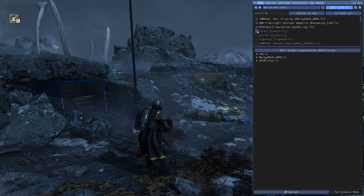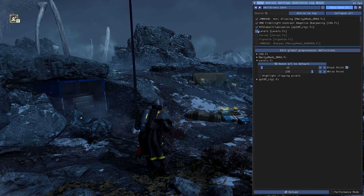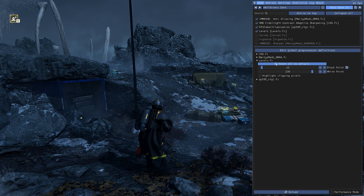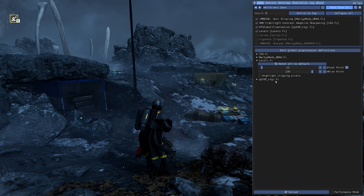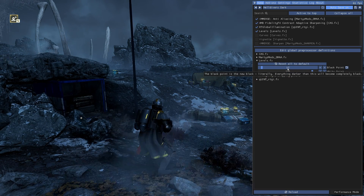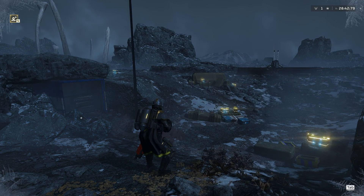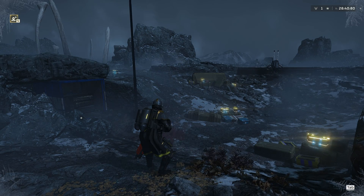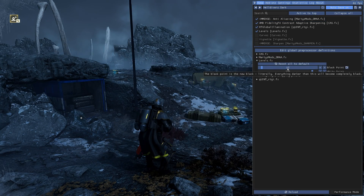Enable the shader Levels and set the black point to 12. This will fix the issue of dark areas looking too light, as well as making intensely bright areas like the sun and point lights look as bright as they should be. Have you noticed just how bright this scene is? It's supposed to be the middle of the night, but it almost looks like overcast daytime, especially before we added the other shaders.